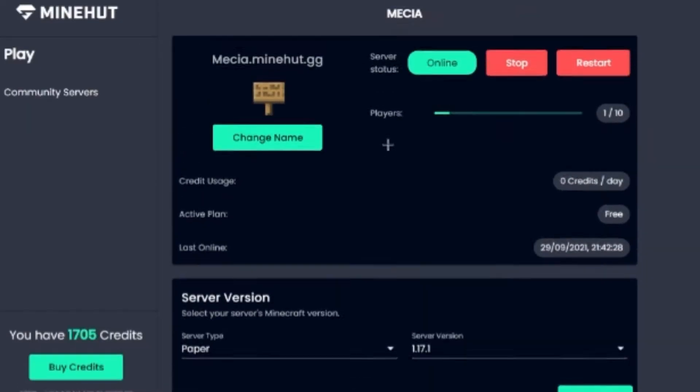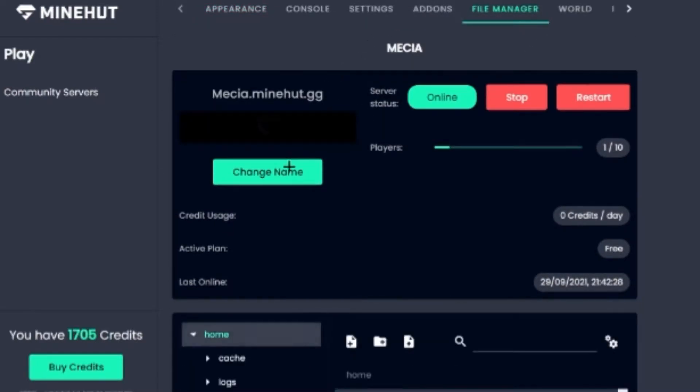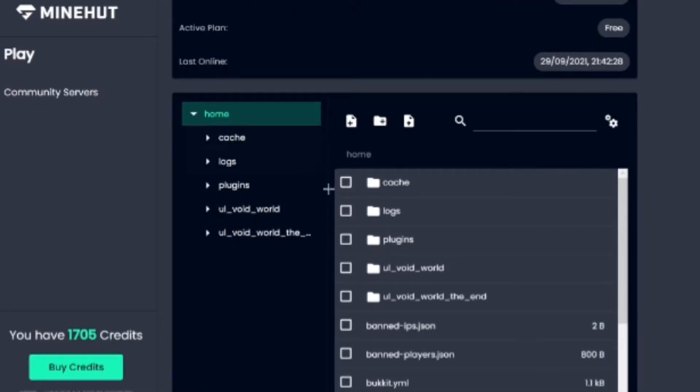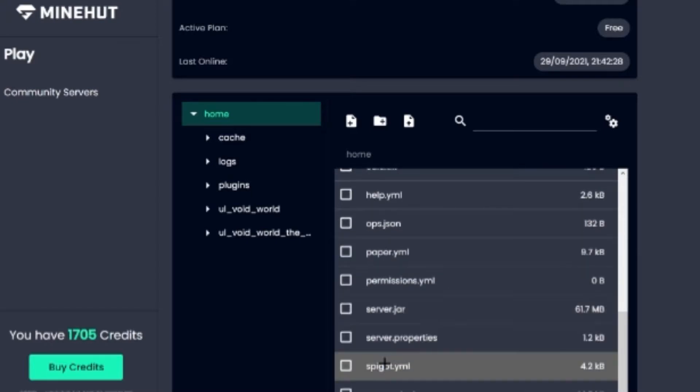Just a quick demo of where these are. I'm on my Minehut panel right now editing my server. Head over to File Manager, then in the Home section go down to Bucket YML and Paper YML.